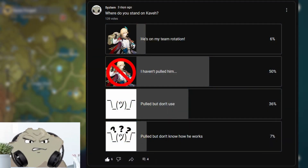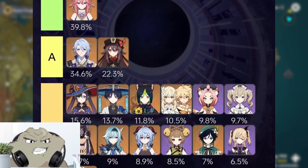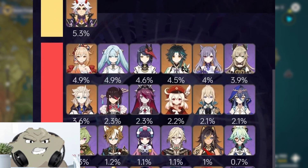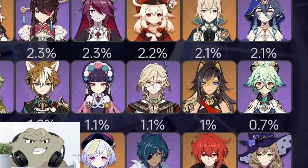Recently I asked you if you managed to pull Kaveh, and if you did, if you use him, benched him, or don't know how to play him. About 50% of y'all don't have him, and out of all the responses only 6% actually use him. The version 3.8 Spiral Abyss usage numbers reflect something similar, where Kaveh's usage falls between Dia and Yunjin at 1.1%.